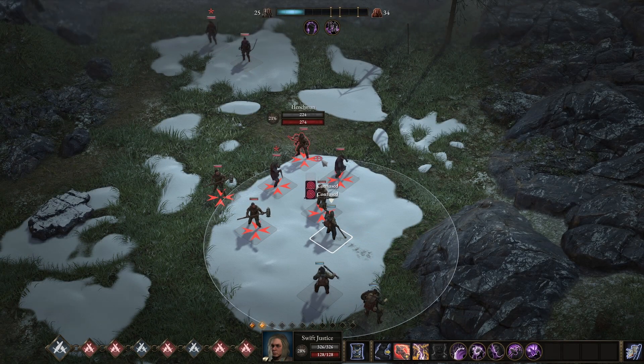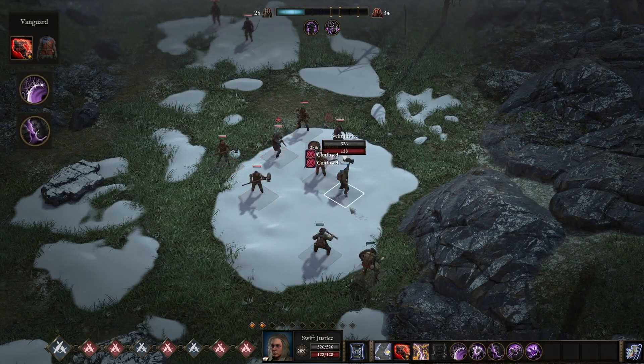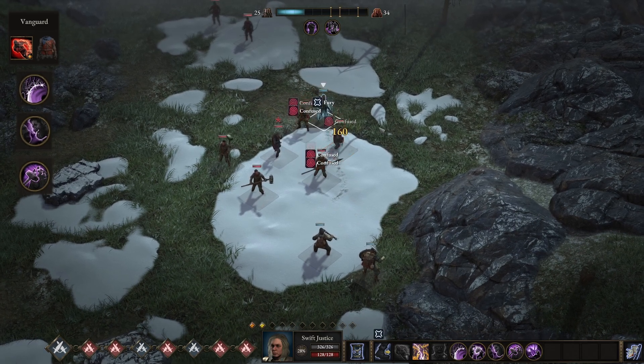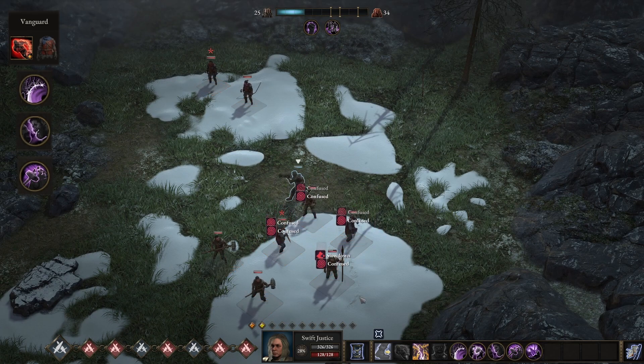Swift Justice is going to start out with Vanguard, followed by Valor's Chain as well as Cruelty. After that, we'll be grabbing Guardbreaker, because Guardbreaker will eventually let us ignore 100% of the enemy's guard, and we'll really be able to punch through any armor that the enemy has.